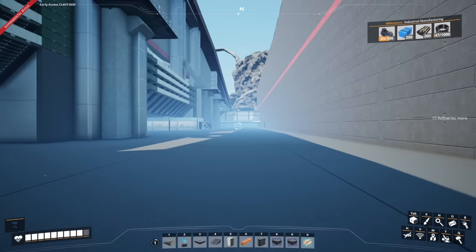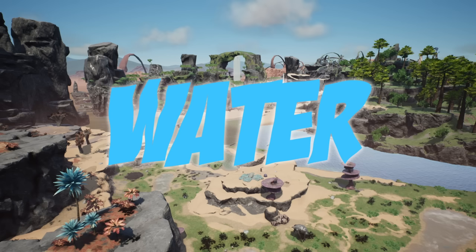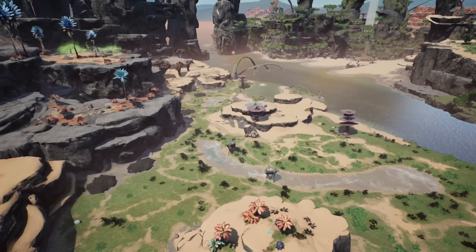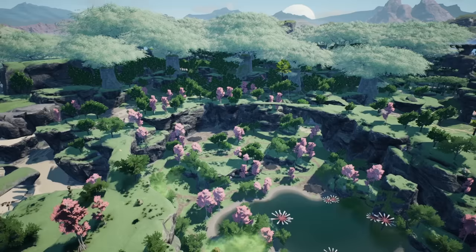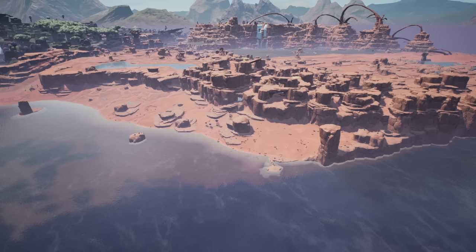First we need to find a spot for our power plant - we're going to need two things specifically: coal and water. I'd choose one spot but for update 8 they're going to renovate that area so I'm not keen on it. That leaves us with the crater lakes, which has lots of space and three pure coal nodes; the northern forest, which has three pure and one normal coal node but not much space or water; or the dune coast, which has two impure, one normal, and one pure coal node with plenty of space, but it's a bit far out.